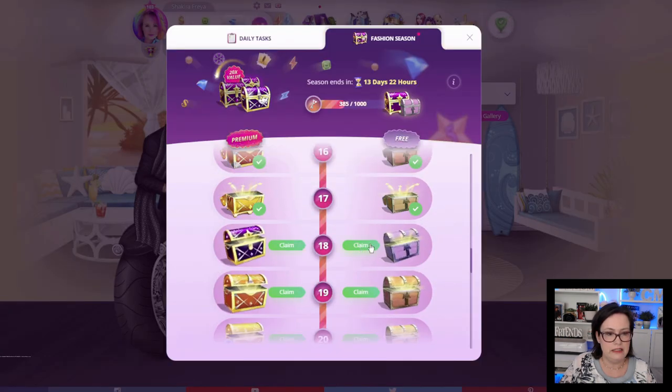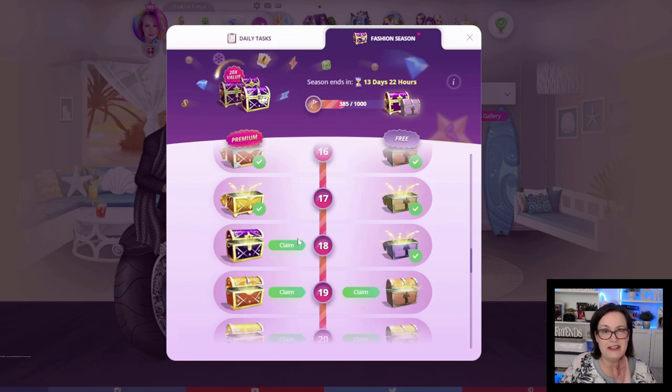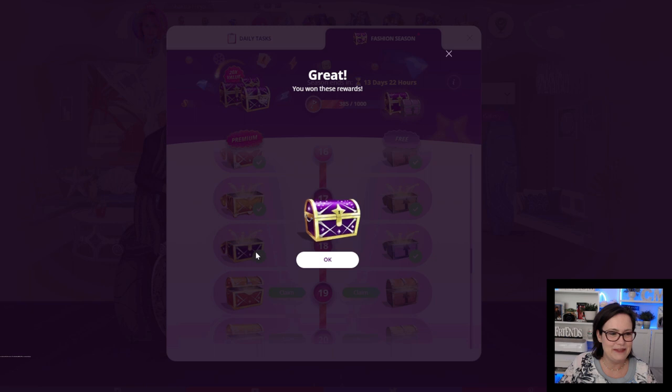Chest number 18: 8 emeralds. If you guys could only feel my pulse right now, it's just racing, I'm so excited. And the premium chest we get 2 days of maximum beauty pageant energy.